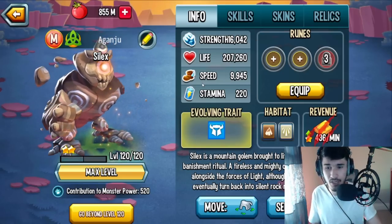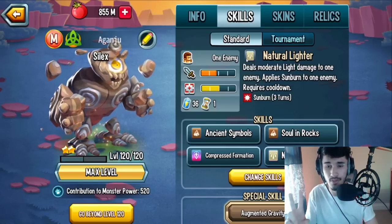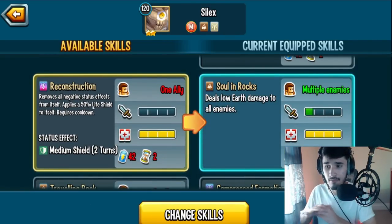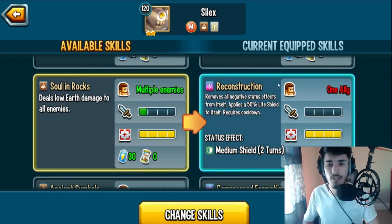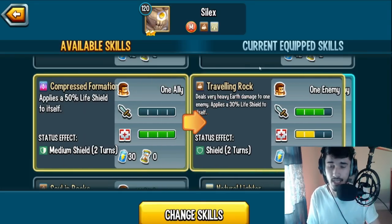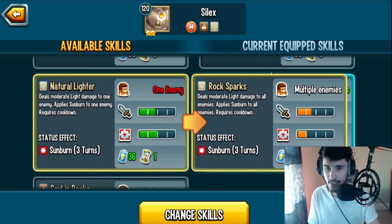For habitat, there are two elements: Light and Earth. Looking at skills: you get an AOE daze skill dealing moderate Earth damage to all enemies and applying daze. You also have a NER skill with a 50% life shield to itself called Reconstruction. Then Traveling Rock, which deals very heavy Earth damage to one enemy and applies a 30% life shield to itself. Finally, Rock Sparks deals moderate Light damage to all enemies and applies sunburn.